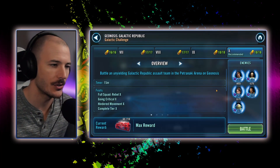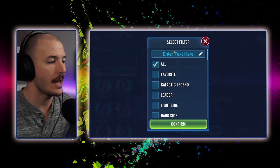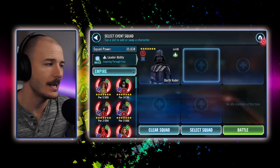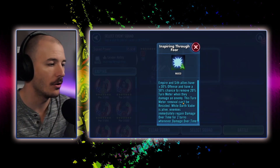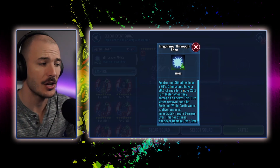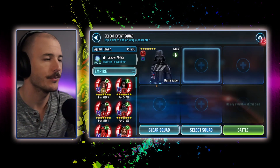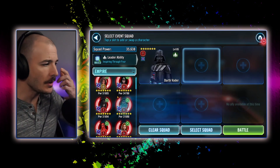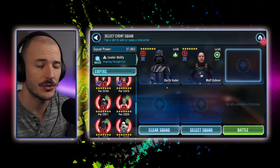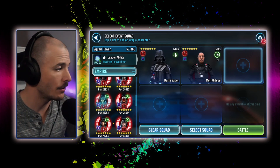However, if you do not have Resistance, there is a king of turn meter reduction. And that king is going to be in the Empire faction, because they know how to remove things from other people. Darth Vader's leadership has a certain element of TMR inherently baked into his kit — Empire and Sith allies have a 30% offense and a 50% chance to remove 20% turn meter whenever they damage an enemy. Fantastic.